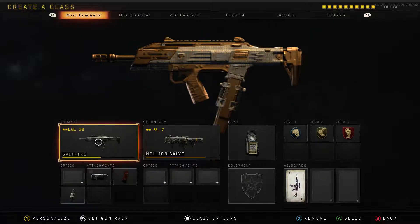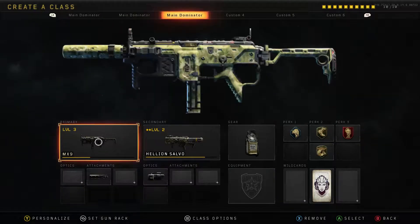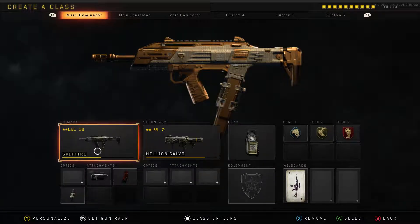This is my Spitfire class — the class I mainly run around in unless I'm on a long-range map, where I use the Hades or other classes. I have this class made up because it's a carbon copy of my Spitfire class minus attachments, and because I'm working on getting gold on all the other SMGs.